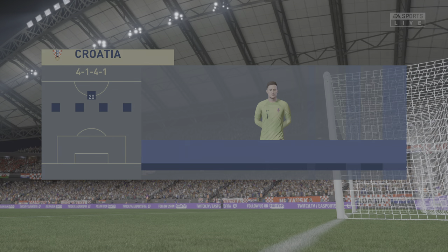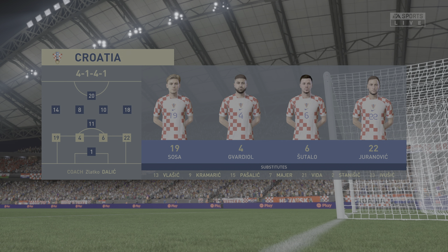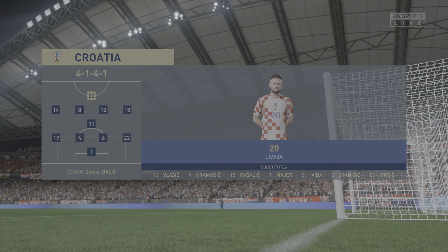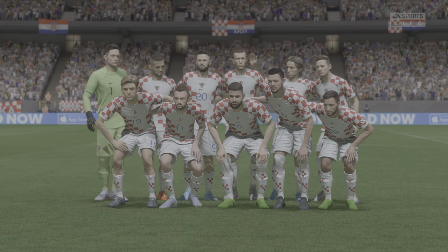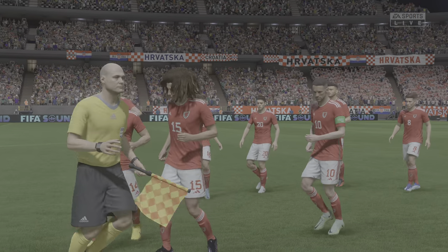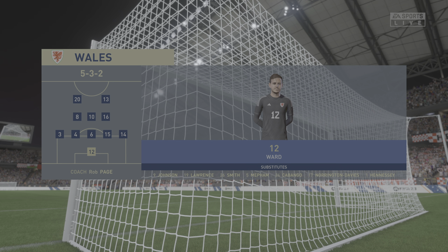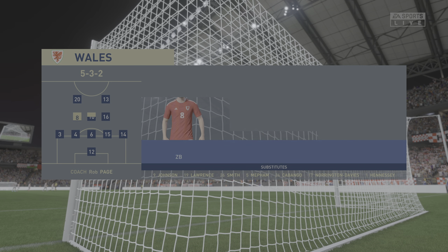And the starting 11 for Croatia: Luka Modric plays alongside Marcelo Brozovic in the centre of midfield, and they line up with just the one striker looking to do a bit of damage. For Wales, Ben Davies plays alongside Ethan Ampadu in central defence, and they'll go with two men up front.